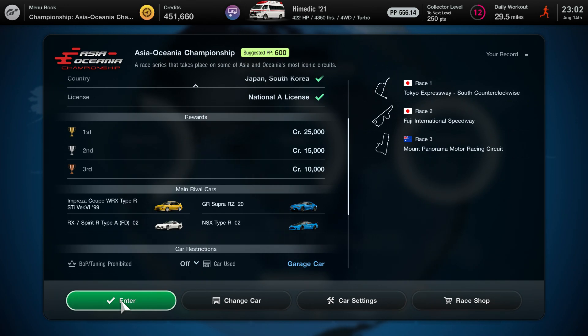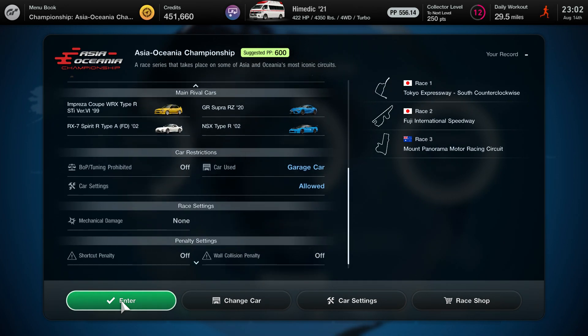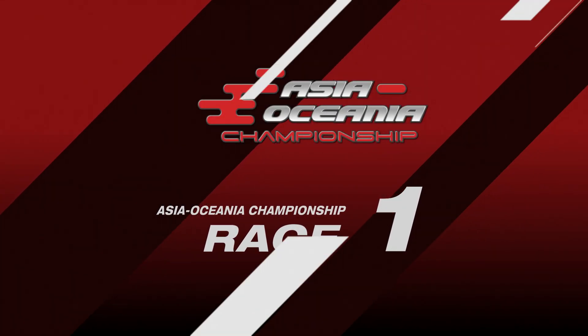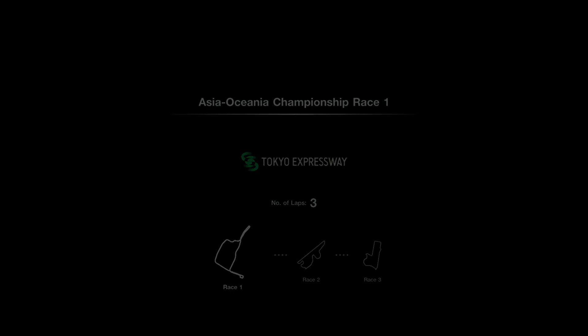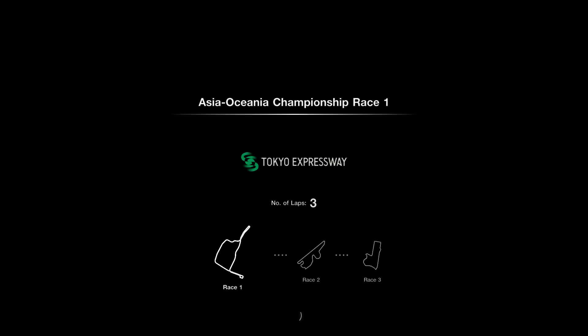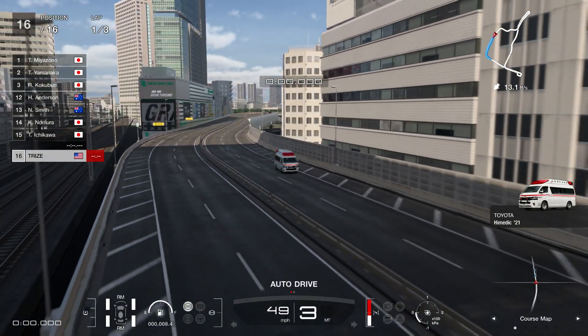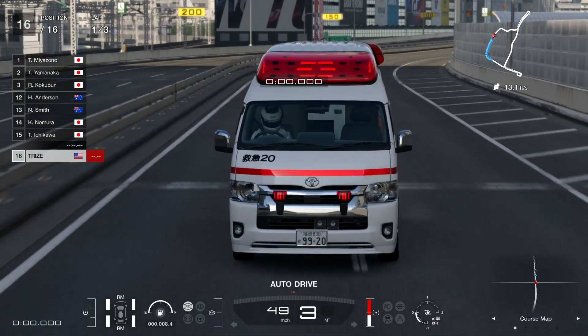Let's enter the Asia-Oceania Championship, where we go against Japanese and South Korean cars with a suggested PP value of 600, to see if my ambulance can go against an NSX, Supra, Subaru, or whatever at Tokyo Expressway. Here we go — with the Toyota High Medic, we're in 16th place at the back of the pack.